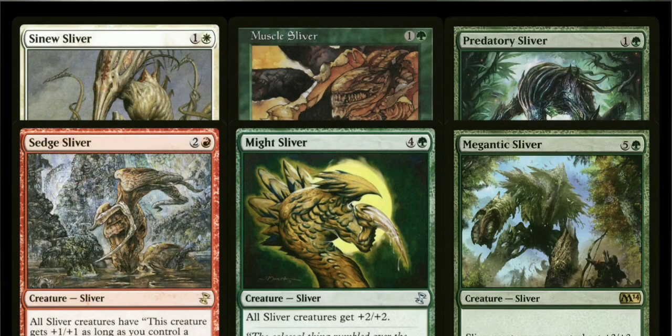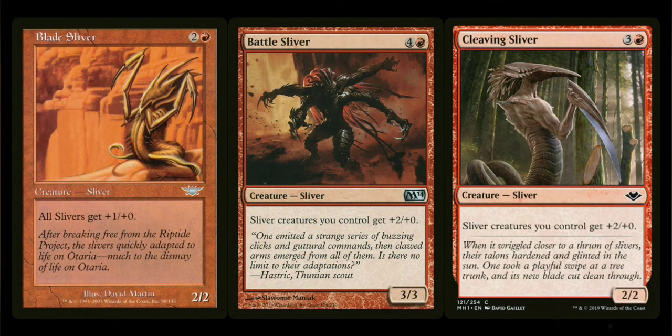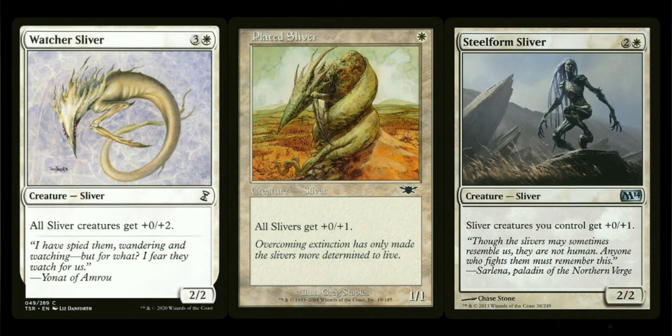Next are some anthem slivers — slivers that buff all other slivers. We start with Sinew Sliver, Muscle Sliver, and Predatory Sliver, all of which give all slivers a +1/+1 bonus. There's Sedge Sliver, which gives a +1/+1 bonus to all slivers if you control a Swamp, plus the added bonus of giving them the ability to regenerate for one black mana. Then we have Might Sliver, which gives +2/+2 to all slivers, and Megantic Sliver, which gives +3/+3. Then Blade Sliver, Battle Sliver, and Cleaving Sliver, which give offensive buffs, and Watcher Sliver, Plated Sliver, and Steelform Sliver for the defensive side.